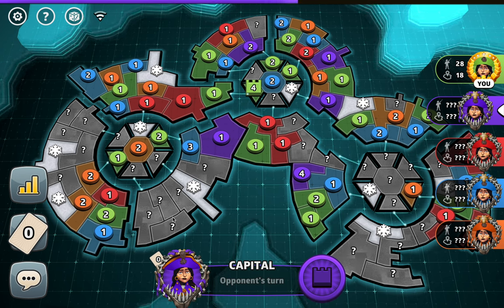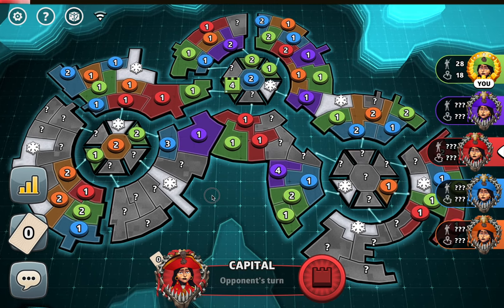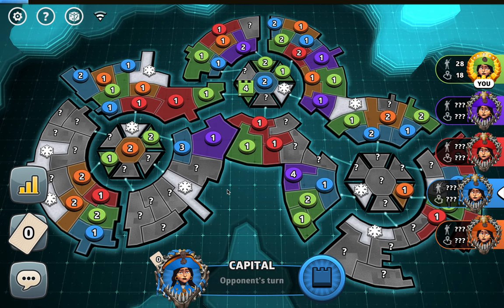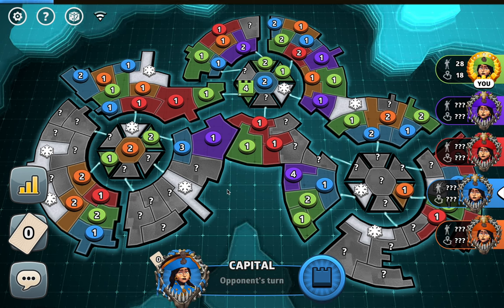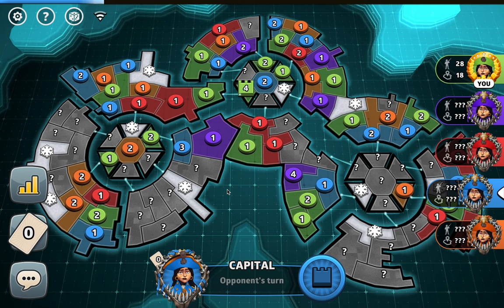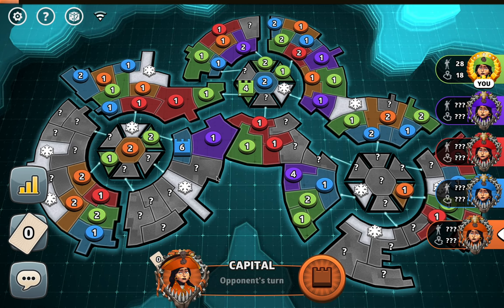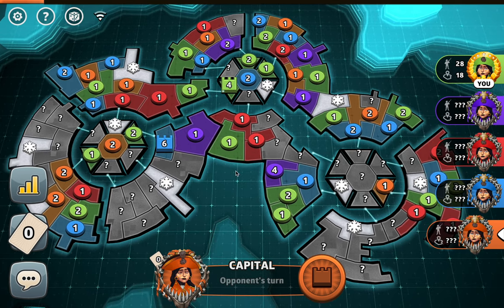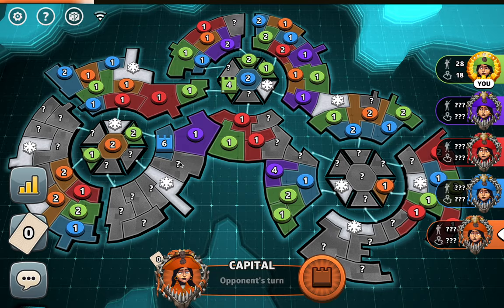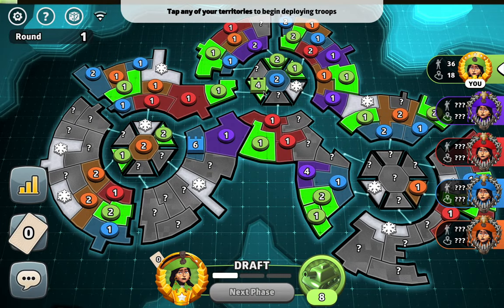Purple is taking their sweet time to decide what to do — we don't see purple's cap, don't see red's cap. Maybe blue goes here — yep, good cap. Where does orange go? Maybe here. Orange may not know blue's right here. It's a good capital by blue, especially if they get all this territory.